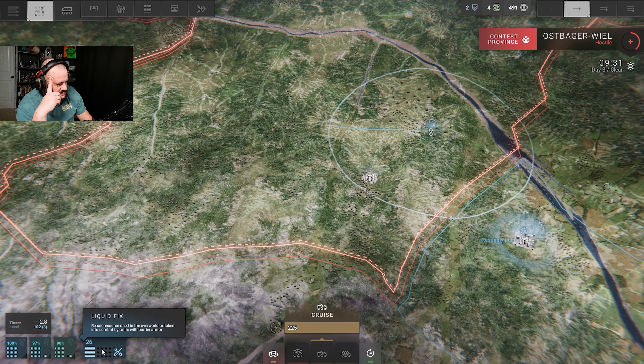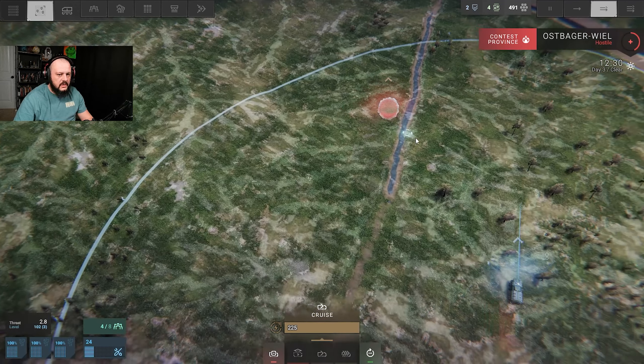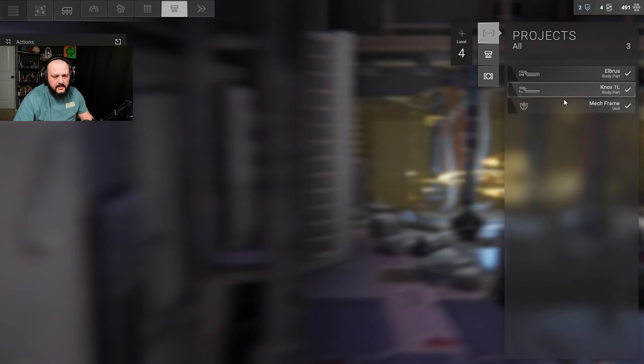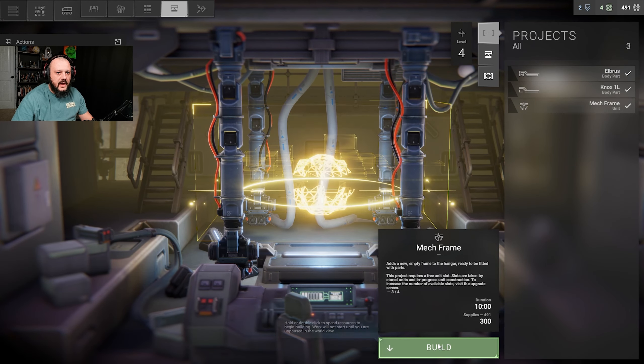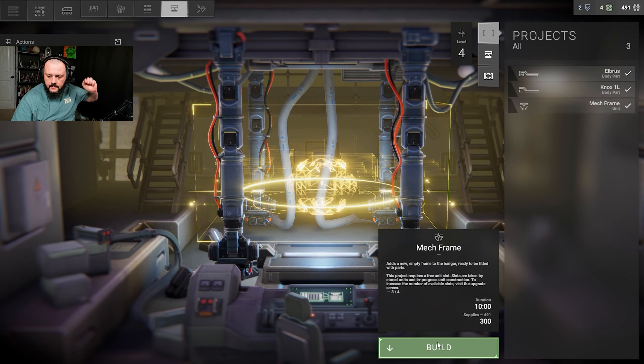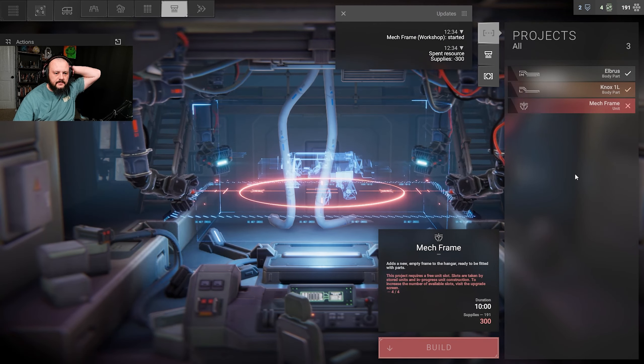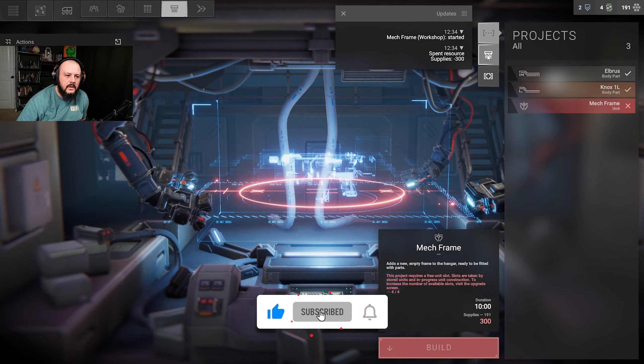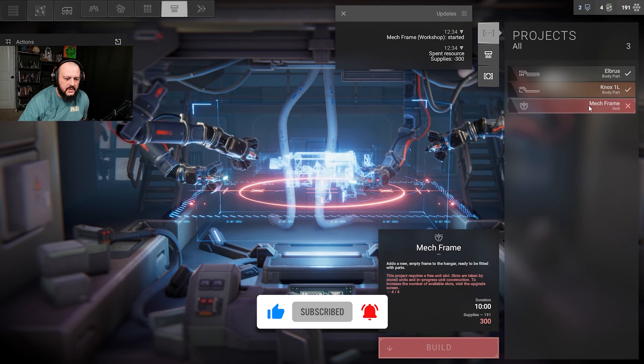Looks like these units are transporting heavy armor sets — they have more integrity than medium, but are heavier, meaning they dissipate less heat and decrease speed. Well, there's 491 supplies. I think we just continue exploring — walk along and get things worked up. This is a repair resource used in the overworld or taken into combat by units with barrier armor. I can make my mech! Build that — it's going to take 10 hours so we're probably not even going to get it in, but that's okay.